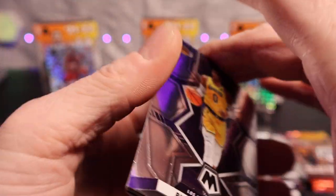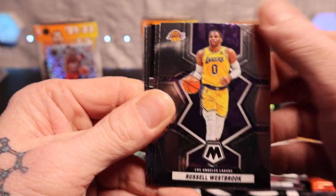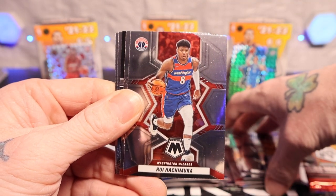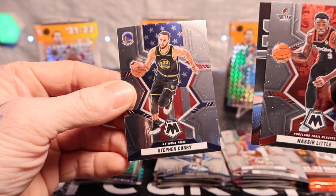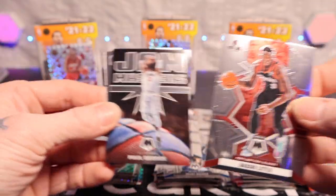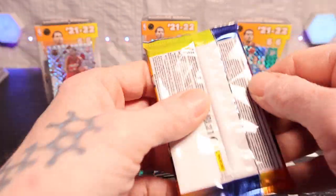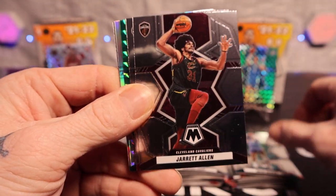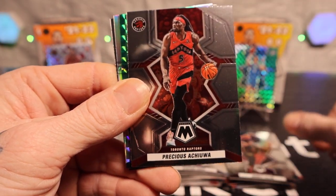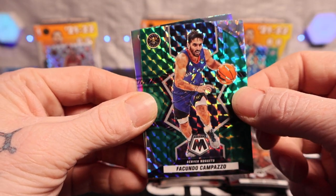What's the odds of getting an autograph and then a Genesis? I don't think it's real good, but I'm hoping. We got Rui, backside Trey Murphy on the rookie, Steph Curry on the National Pride, Paul George on the Jam Masters. One pack left and we'll see if that's a Genesis or not. Here we go. Got Miles Bridges, Jared Allen, Precious with the backside of Scotty Barnes rookie — green is Cam Basile.